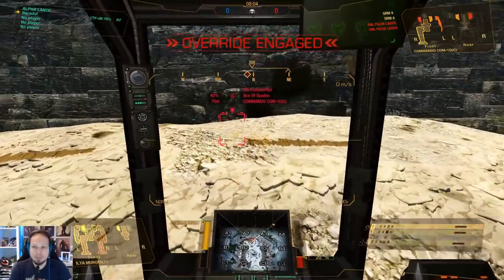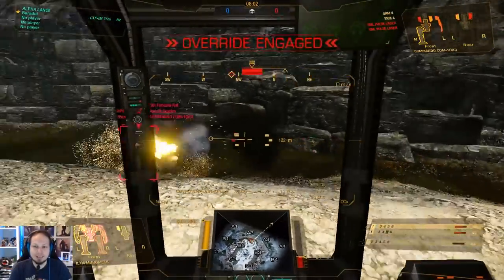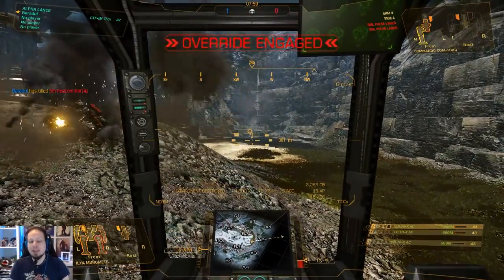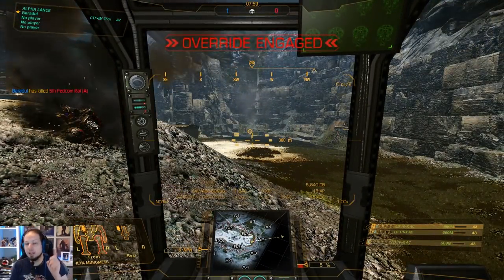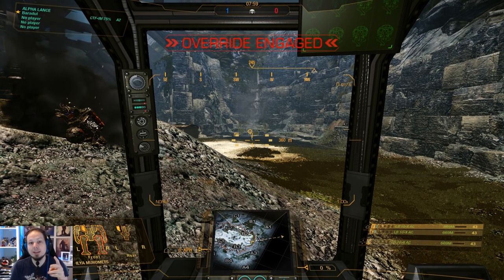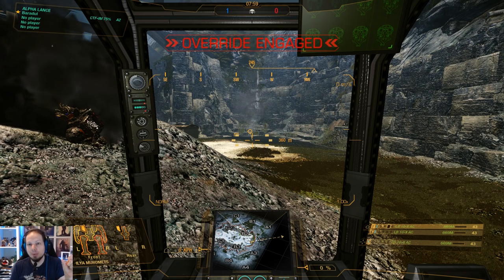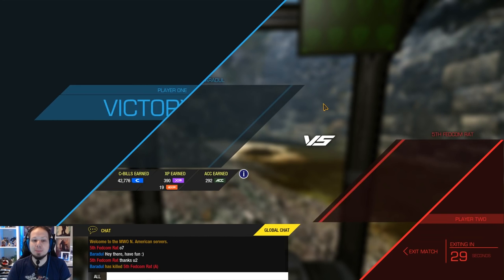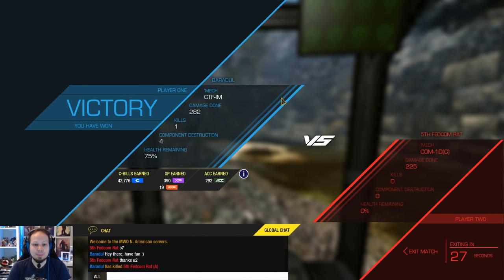That was a great fight. He couldn't get through my armor, sadly for him. What I mean is: use the command wheel to say 'enemy spotted' or 'attack this target' just to keep track of the enemy. Even if you lose line of sight and lose lock, you can see him on the minimap for a brief amount of time. Maybe next time. Well, it was again an intense fight. Have a GG, dude. We're gonna go over to the next one.